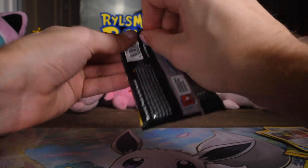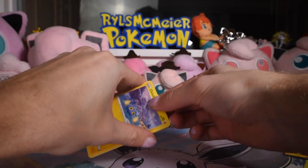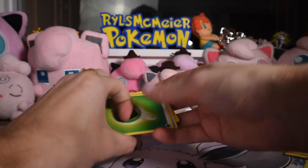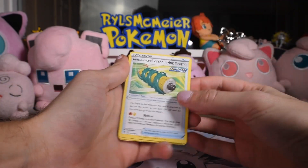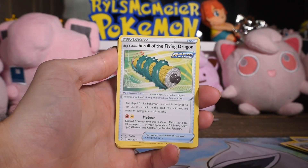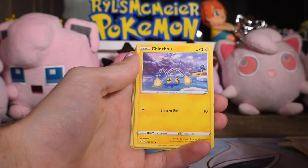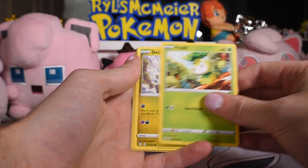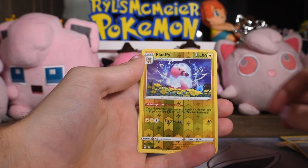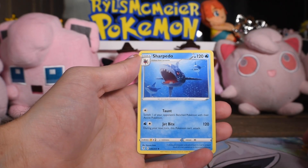Now let's open up Evolving Skies. There's the code card again — upside down, because that's how they pack it. We got the Rapid Strike Scroll of the Flying Dragon. These scroll cards are mouthfuls to say. Crustle. Switching Cups. Pedalil. Dainio. Teddiursa. Phoebus. Falafi as our reverse, and Sharpedo as the rare.